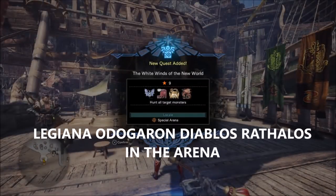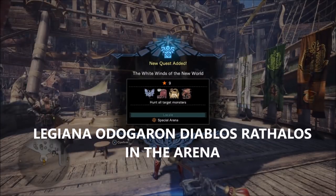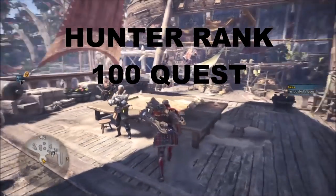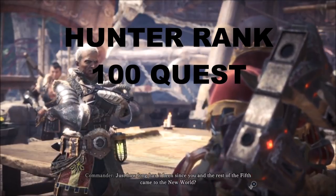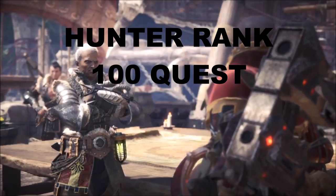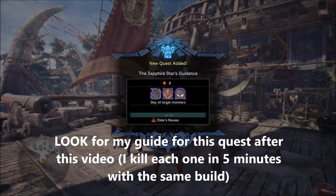We're killing all these guys no more than two at a time and it should be easy. If you're hunter rank 100 and you talk to this guy again, you'll get another quest that's even harder — I think it's the last quest in the game — and that is to kill a Kushala Daora, a Teostra, and a Nergigante on the same mission. I just beat it, killing each one in about five minutes, so I'm going to do a guide for that one next.